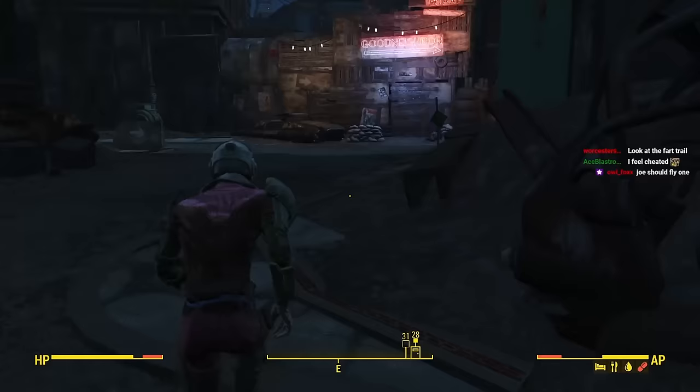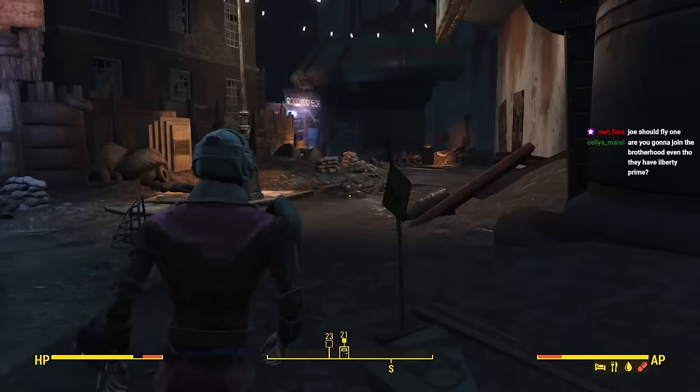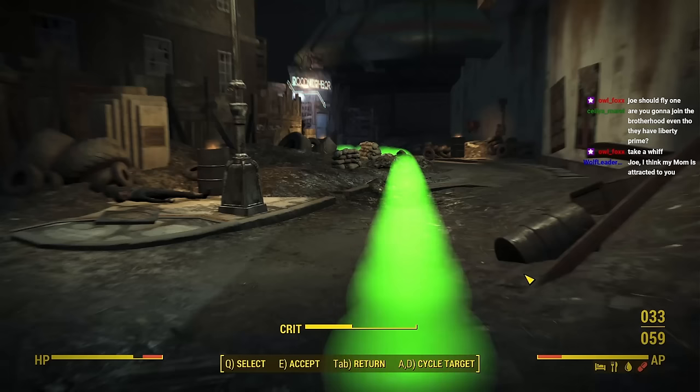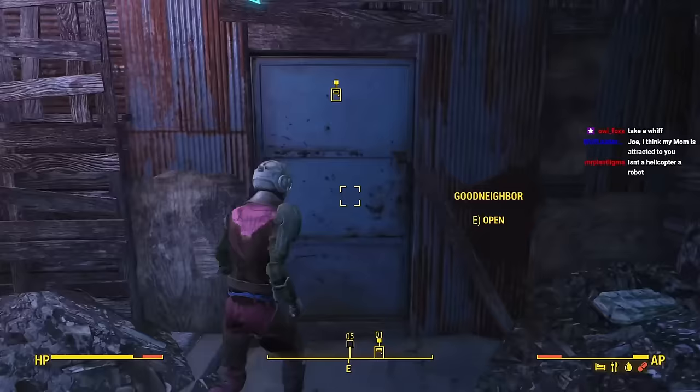Ready to finally fight crime, we returned to the lion's den to begin our duties. Let me think — how could I get back to Goodneighbor from here? If only there was a GPS perk that could lead me there. Oh, there it is. I should walk in a straight line to the front door. That's such a good idea. I'm so glad we got this Vans perk. This is so useful.